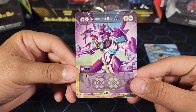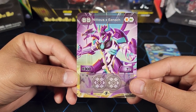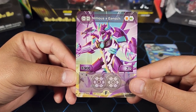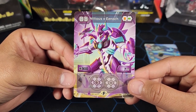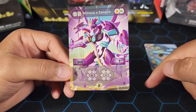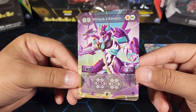It does have an ability — a victor ability. If you win with this Bakugan, you get to put your opponent's core back onto the field instead of them putting it back. So you actually control which core goes back, and that's a good way to control cores on the field.